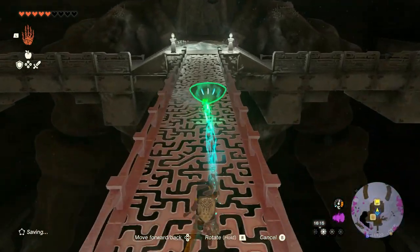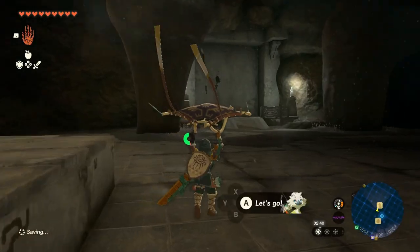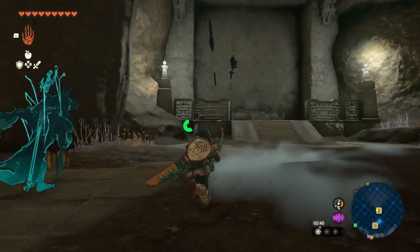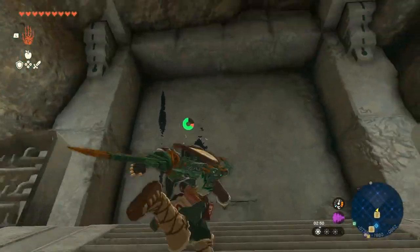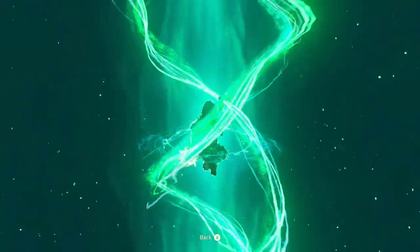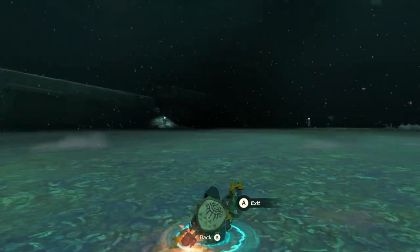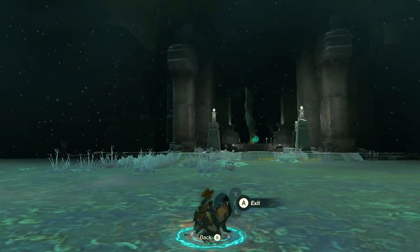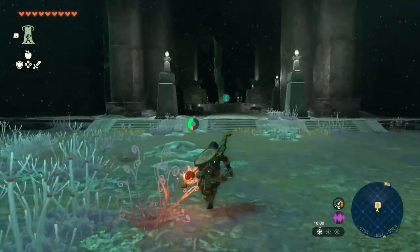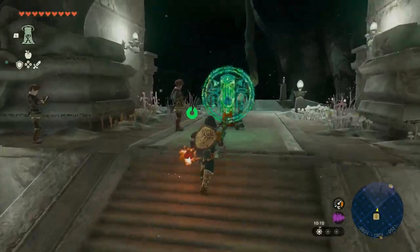Regarding that Zonai Eye Construct from earlier — the construct who told us to visit these mines and get something here — if you drop down to the very bottom of the room with the statue, you can use Ascend and this will take you up to the very top of the central mines where you'll find some other Zonai Eye Constructs. These guys will also give you something, so some pretty decent rewards down here, but again I'll leave the surprise of what those rewards are up to you.